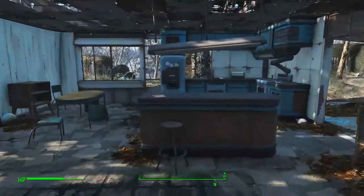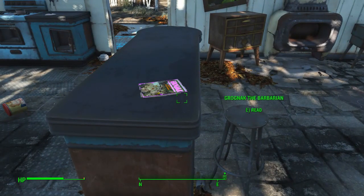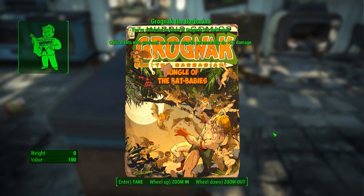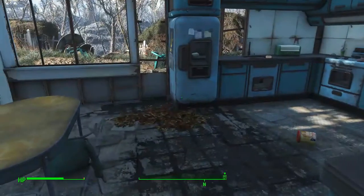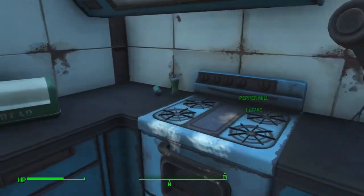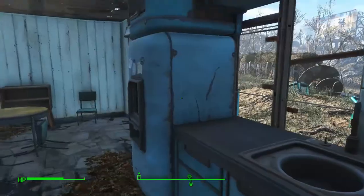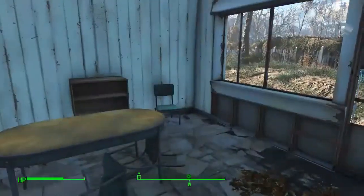Anyway, it's a nice little stark contrast to the opening of the game. We have a skill mag here — Grognak the Barbarian. Critical hits with unarmed and melee attacks permanently do plus five damage. I'm gonna mostly be doing melee attacks, so good deal. Coffee. All these things were still here back in the past when the game started — you just couldn't loot them. They were just sitting around.